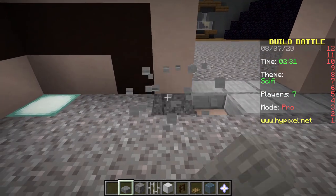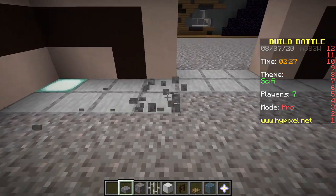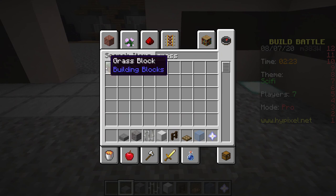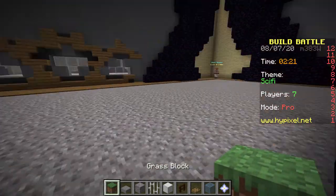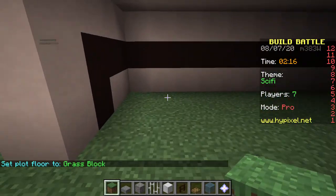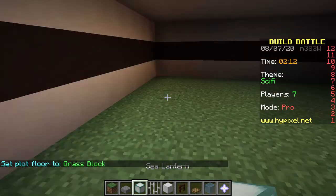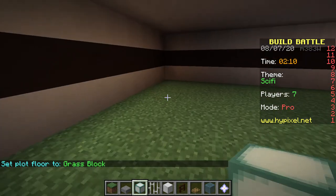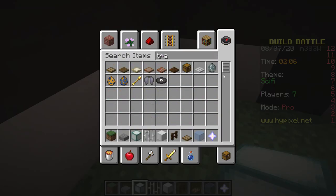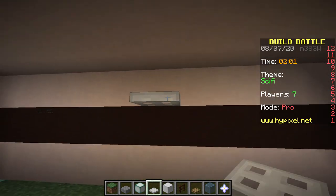This is the fun part of build battles — all the glitches and weirdness going on. I actually just realized I kind of want to change this to grass block because I feel like that will look a little bit better. Hopefully that won't change my entire floor. Oh no, it did change the whole floor. Okay, we've got to work a little bit faster. I don't know if this is going to have any interior or not — at least a good one. If I got some iron trapdoors I can at least use these as some shelves or something like that.